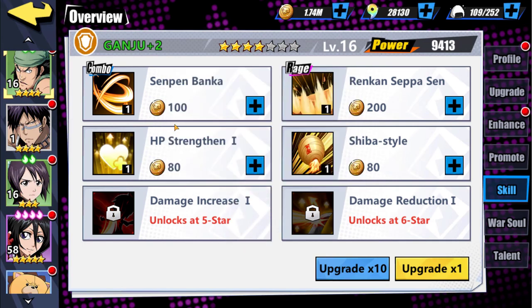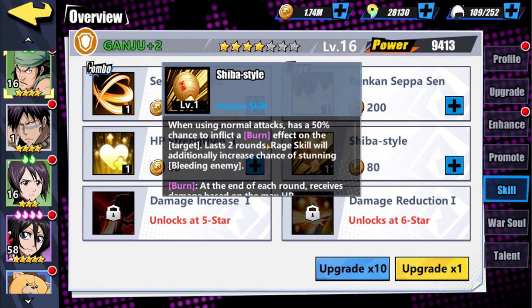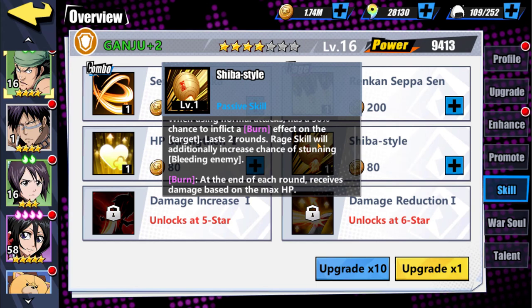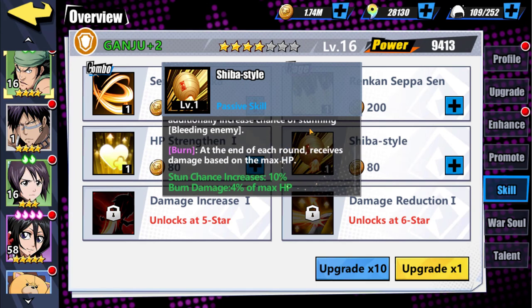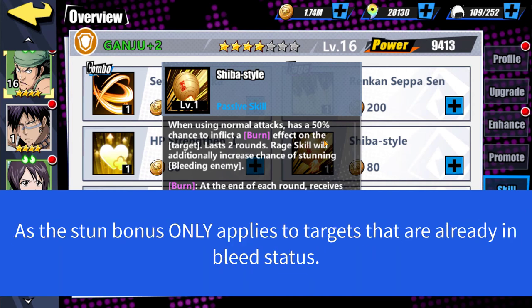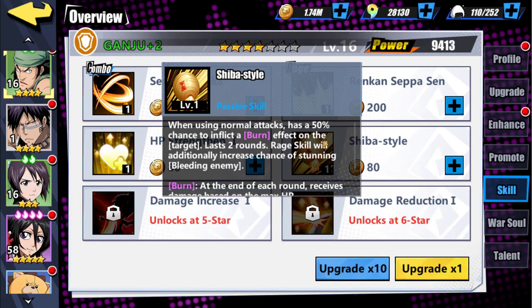His third skill, which is his passive, just gives him more HP. His fourth-star skill, his other passive, is Shiba Style: when using normal attacks, he has a 50% chance to inflict a burn effect on the target which lasts for two rounds. The raid skill will additionally increase the chance of stunning. We already know he can apply burn from his combo skill, so I guess that's pretty much a near-guaranteed burn — or is it 50% of 63%, making it roughly 94.5%? I'm not exactly sure.